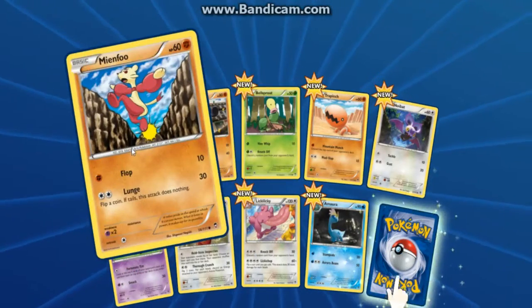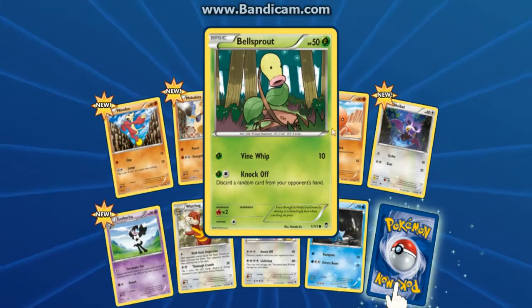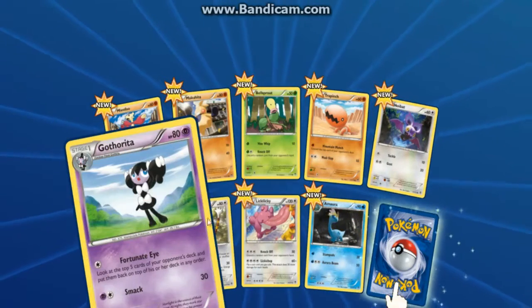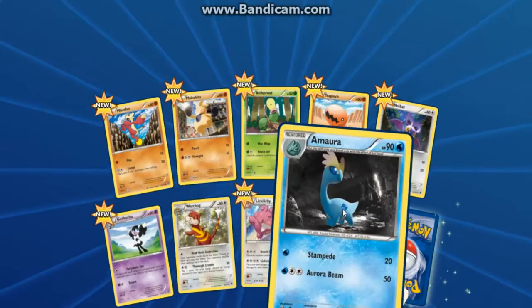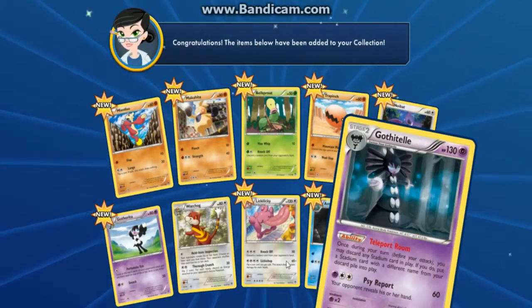So we get Mianfu, Makuhita, Bellsprout, Trapinch, Noibak, Gotharita, Wachong, Lickilickie, Amora, and our final card is Gossytown.